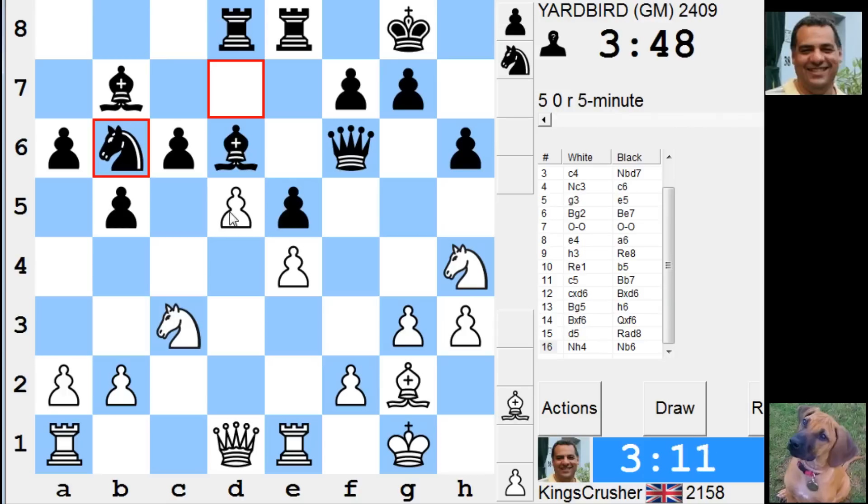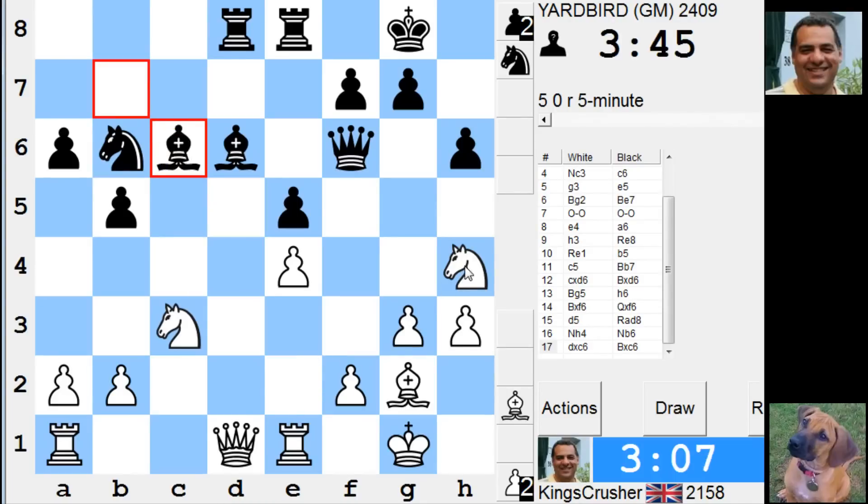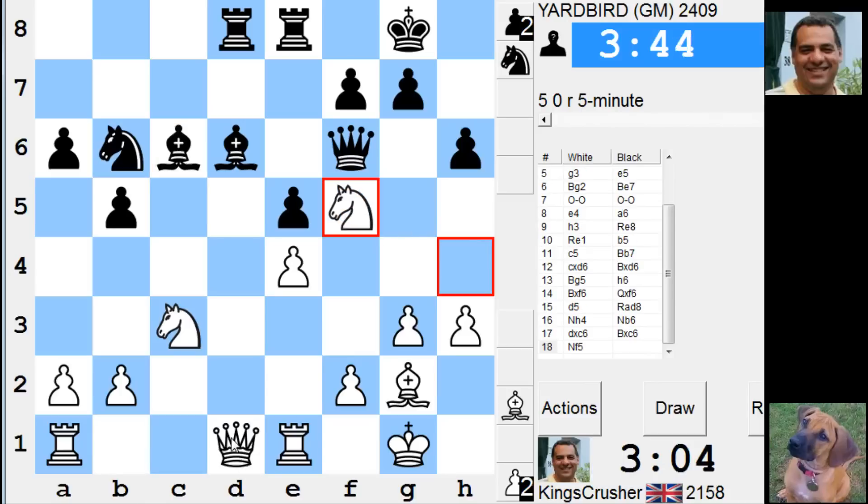I think Queen e2. Bishop c5 against Bishop c5. So Nd5, Bishop c5, Queen e2. It's got things like Bishop a3, Bishop b4, all sorts of discoveries. Knight c4 is on b2 — Queen e2.